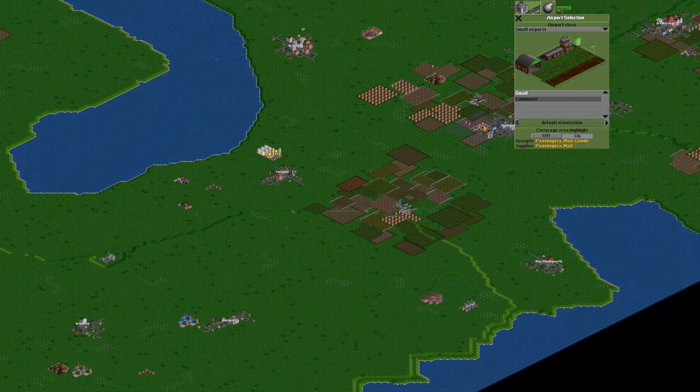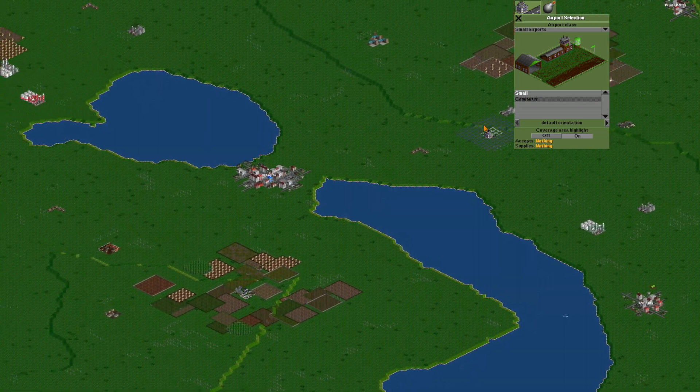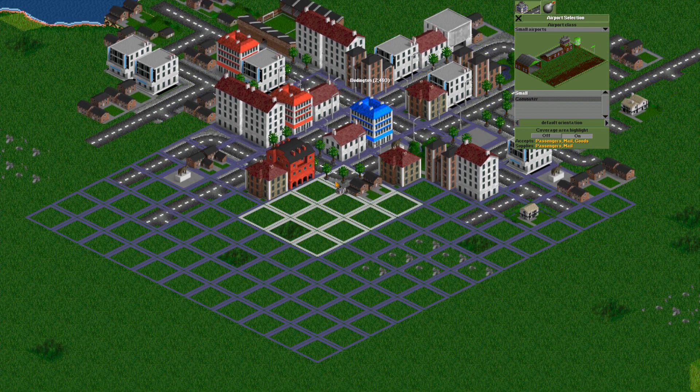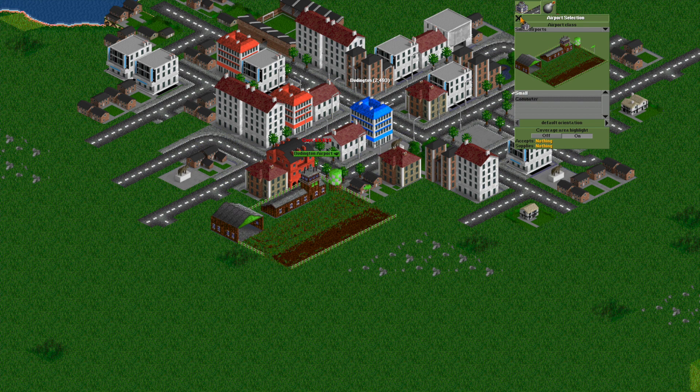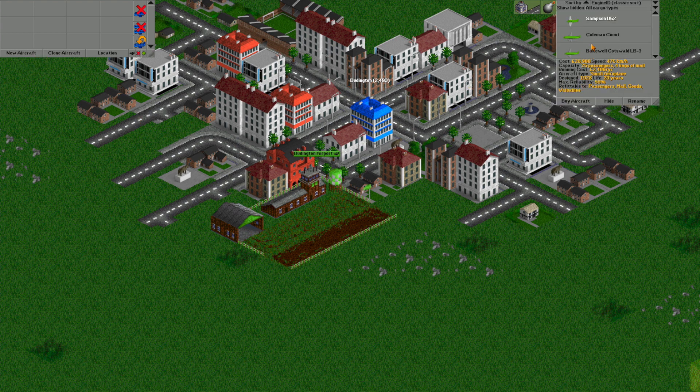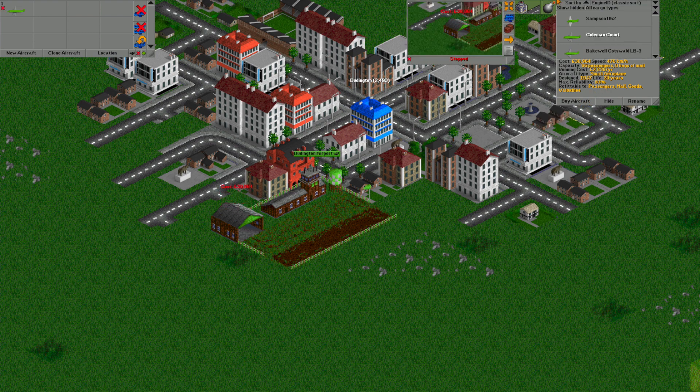There we go, so we've got one airport there. Gonna build another one a little bit away — let's find a big city somewhere else. There's a big one between the two lakes — that is called Buddington. A weird name! Two airports. Now let's see what airplanes we can buy. The cheapest one is £28,000 and holds 25 people. That one's £30,000 but holds 65. The last one is £30,000 but only holds 30 — no. So we're gonna go with the second one. There we go.